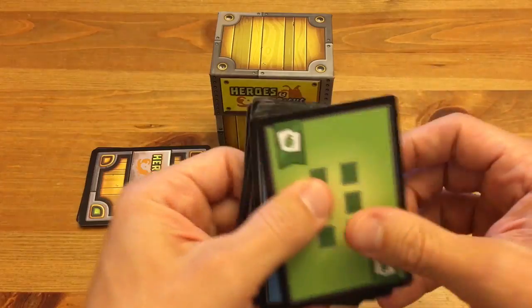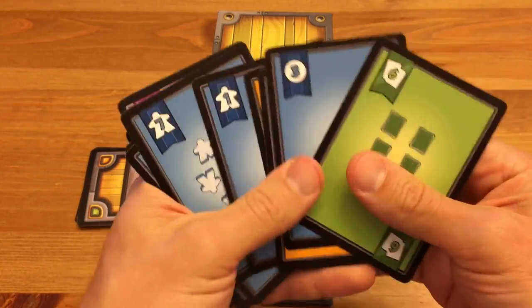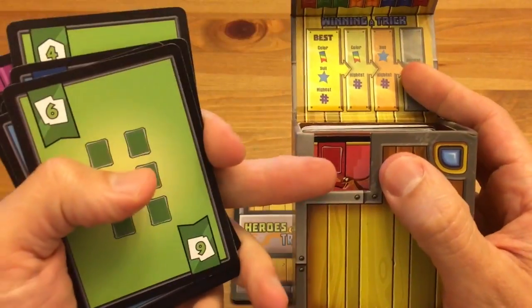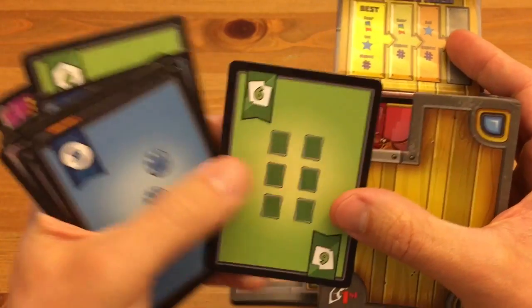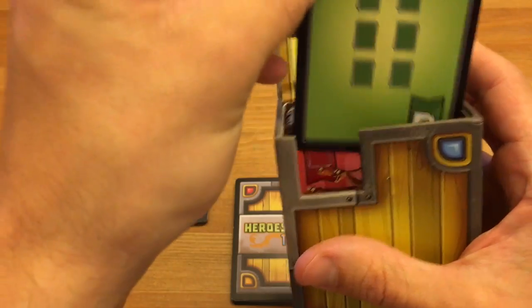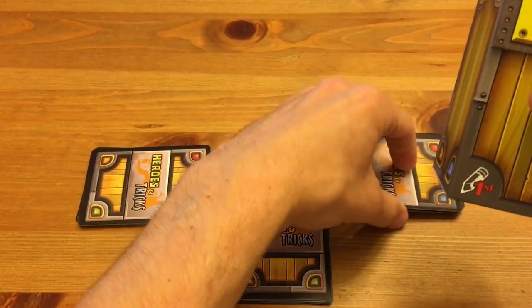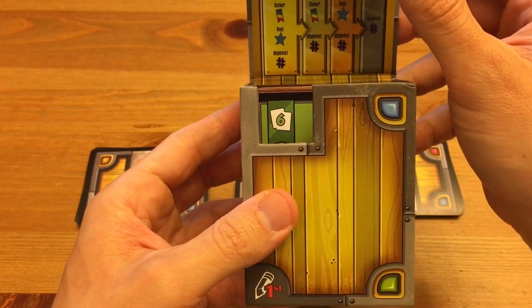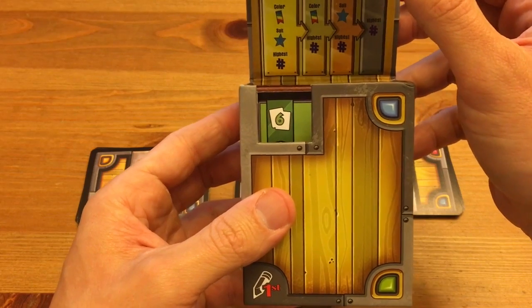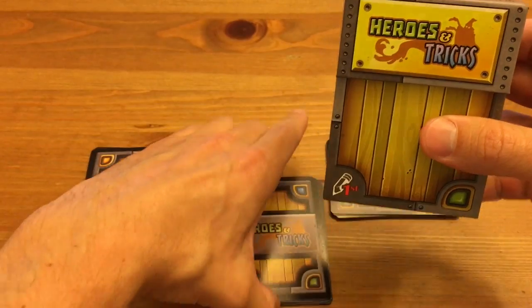Picking up my cards — I clearly don't have any red, so I play a green six card. I close up the box and pass it to the next player. When they open it, all they see is the green six; they don't see that it was a red card, so they don't have that information.